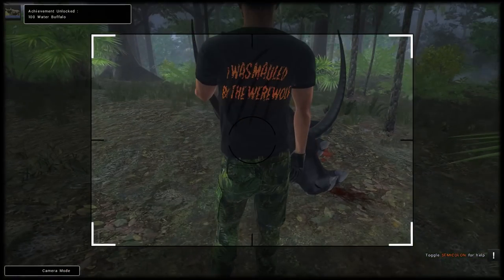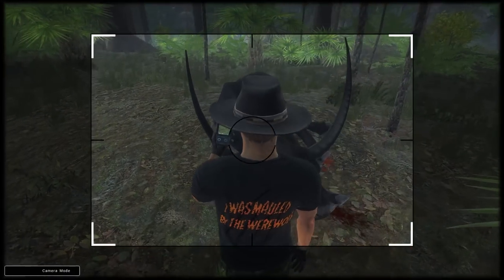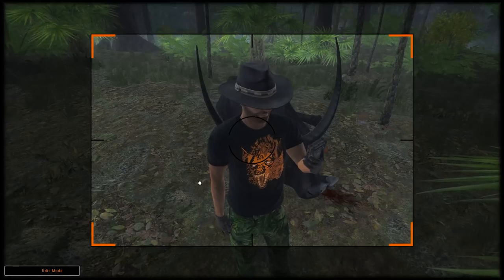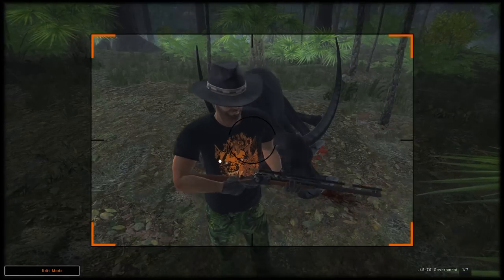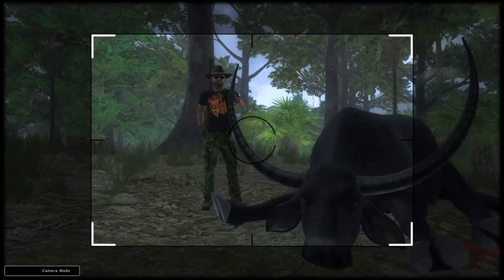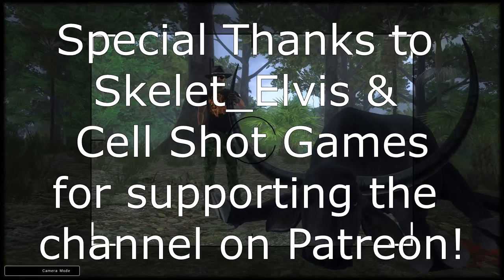Was that there before I was mauled by the werewolf? Was that on the back of that shirt before? Because I never saw that — maybe I've just always had the backpack on. But anyway, that is a nice 223 water buffalo for our hundredth. We'll get a nice trophy shot of him. Not a bad looking trophy shot, and not a bad water buffalo — 223 is definitely not bad, especially not for our hundredth harvest. So with that, thank you guys for watching this video. Hope you enjoyed it — give a like if you did, and I'll see you in the next one.